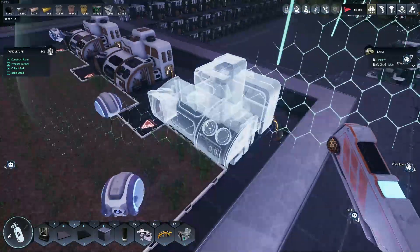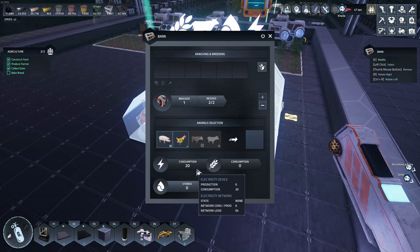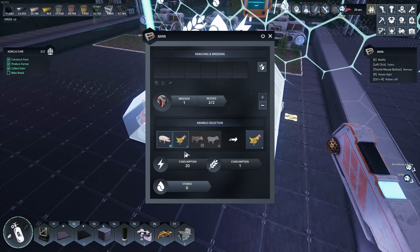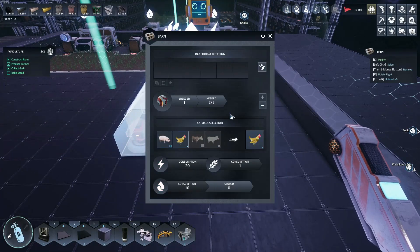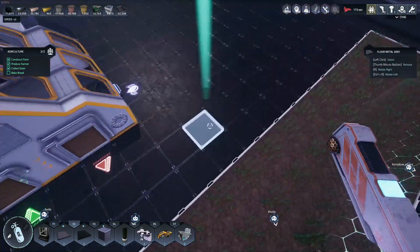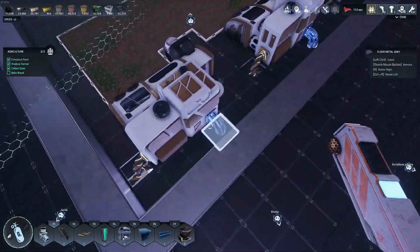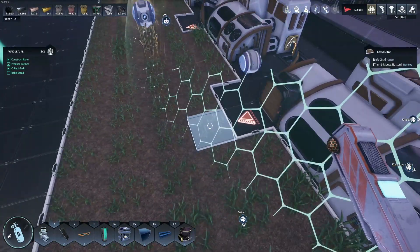I feel like that is such a big machine to only have one block for it, but that's okay. Let's do — for right now — eggs. So it needs a one by one. There's a breeder; it can take two breeders. Power and water — it takes a lot of water. Well, let's just go ahead and split these here.